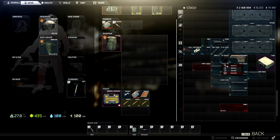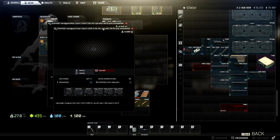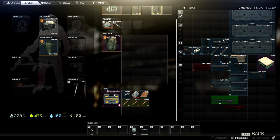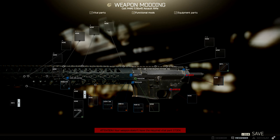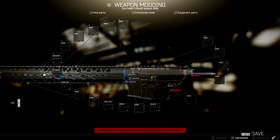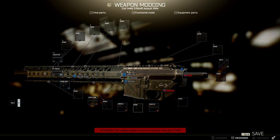Now you have two choices for handguards. The Warsport handguards are amazing — they're both plus 10 ergonomics, so you're not missing anything there. The only difference is one's longer and one's shorter. I personally like to use the C variant because it is longer. When we throw on a suppressor — I like to use the hybrid — the longer handguard covers more of the suppressor. It has that really cool look to it.